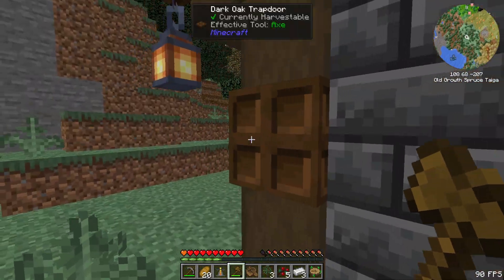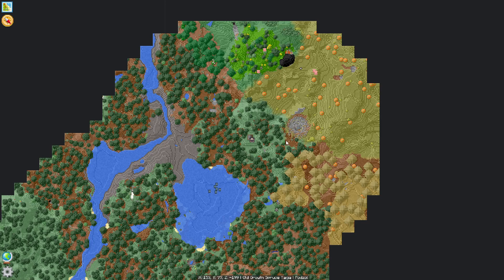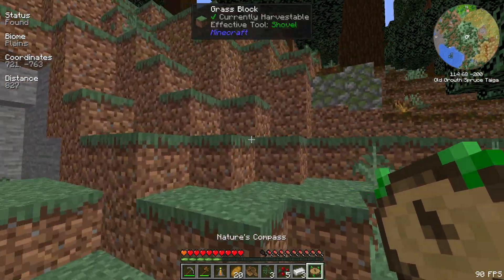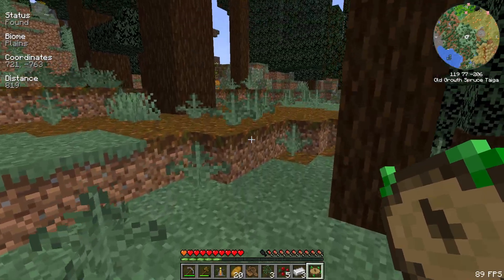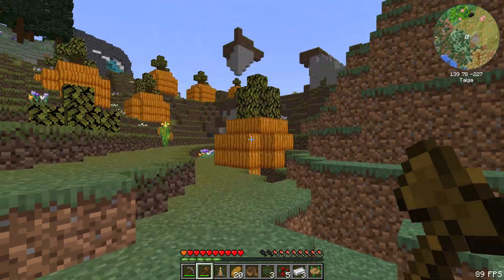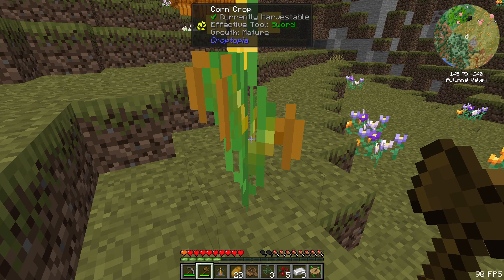Deep slate brick waystone — no idea how that works. We also already have iron. We got a normal compass — I think we'll take that. We've got some sort of mod adding energy stored. That's a little weird. That's kind of our first structure toured and explored. Plains biome, right? That's where we're headed. We're gonna just go in this direction and explore. I'm not gonna cut too much out of this first episode because it's kind of exploring this. You can see we have the biomes you'll go mod. What is this? Croptopia.